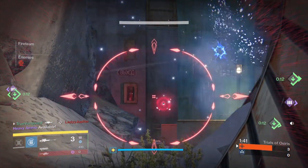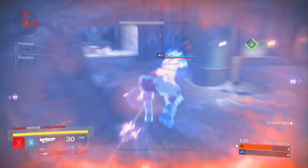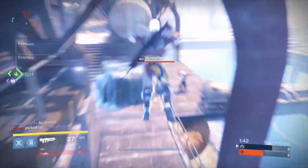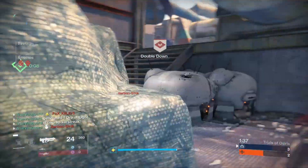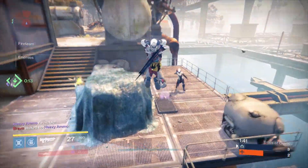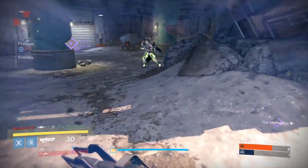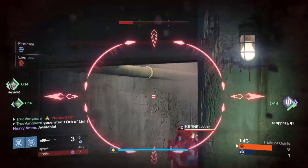A major part of winning Trials matches is knowing when to use your super and using it effectively. Just because you have a super cooled down doesn't mean that you should use it. The Fist of Havoc slam super is good at two things in particular: taking out opponents at a fixed location and shutting down roaming supers. Fist of Havoc can be used effectively to push heavy ammo spawns, where opponents gather and open themselves up to a super attack. You may have to clean up a kill or two though, so be ready when coming out of Fist of Havoc. Use the third-person camera to locate other players while you are mid-super so that you can come out facing the direction you need to engage the next target.